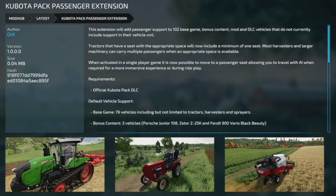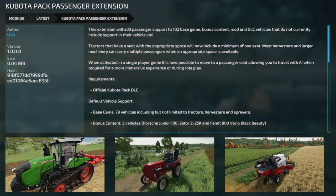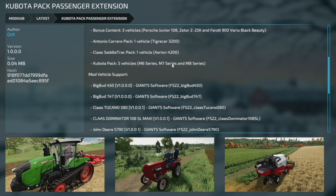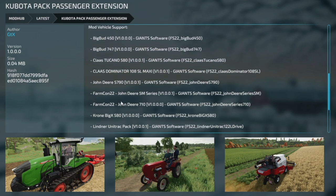Last new mod for PC and Mac: the Kubota Pack Passenger Extension. This adds passenger support to 102 different base-game pieces of equipment, bonus content mods, and DLC vehicles. Tractors with appropriate seating will now include at least one extra seat. Most harvesters and large machinery can carry multiple passengers. In single player, you can now move to passenger seating to travel with the AI. Requires the official Kubota DLC. Supports 79 base-game vehicles including tractors, harvesters, sprayers, Antonio Carraro, Claas, and the M6, M7, and M8 which weren't previously supported.